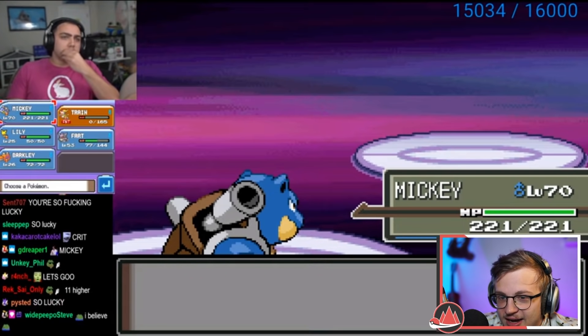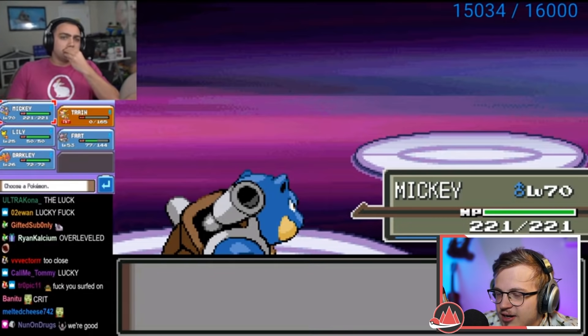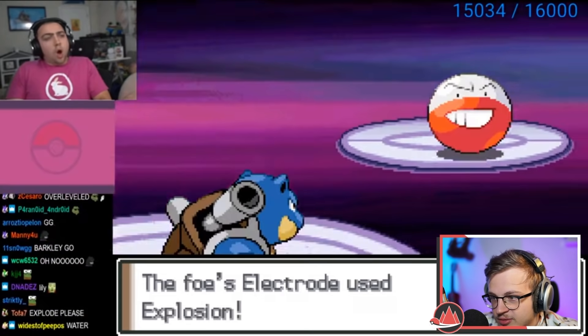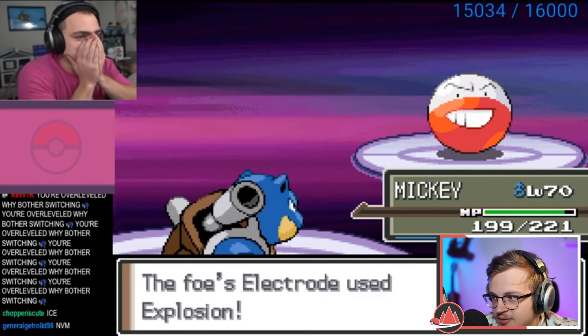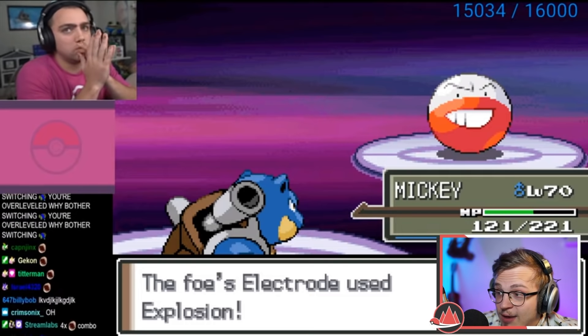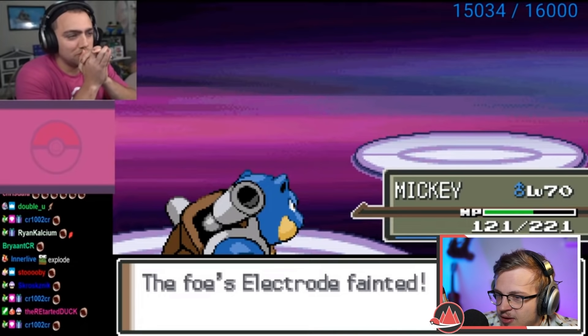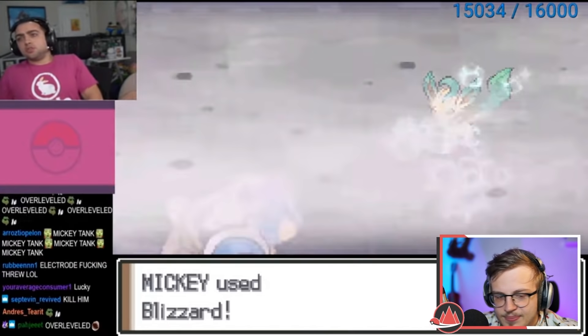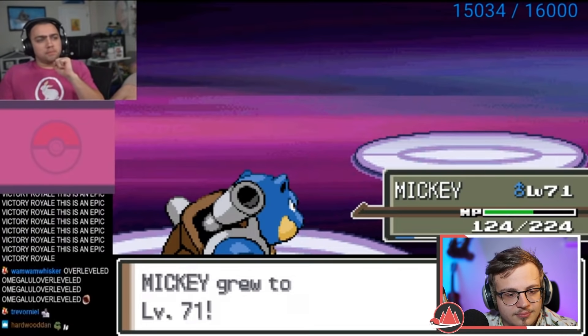He's gotten a lot of crits on this Blastoise. Honestly you just fight this Electivire with Blastoise, it's so easy — you're too high level. As long as it doesn't crit you're fine. He would have lived a crit there. That is the non-nerfed Explosion! Nice — he knows Blizzard, he knows the types. Level 71 — we needed that level. Lucian's down.